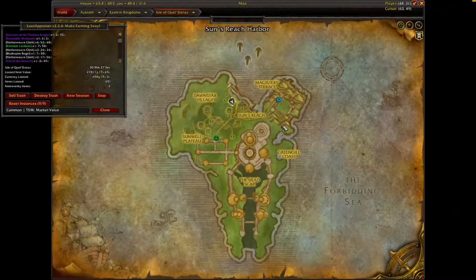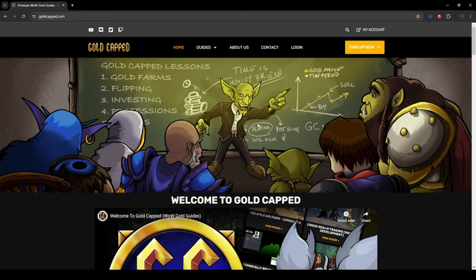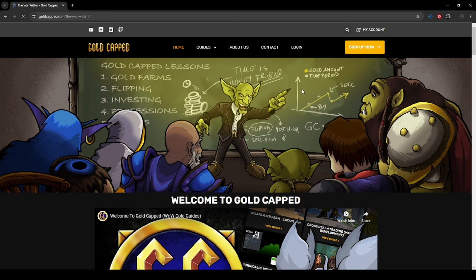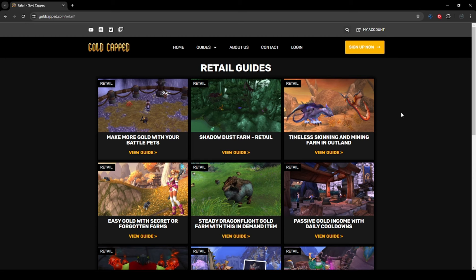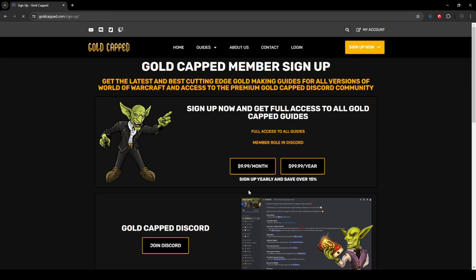With that all out of the way, let's jump into the loot from 50 runs of Magister's Terrace. Quick shout out to my affiliate goldcap.com — a website with gold guides for pretty much all expansions: Cataclysm, Classic WoW Era, and Retail, all nicely organized with tons of great guides and more farms added every week. Click the link in my description and sign up for $9.99 a month or $99.99 a year.